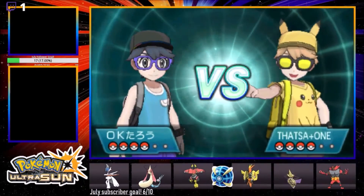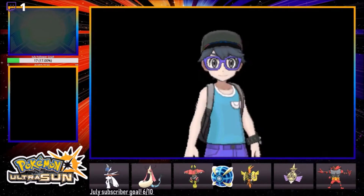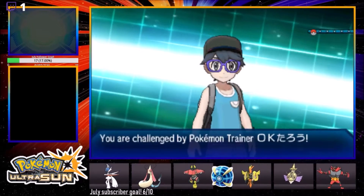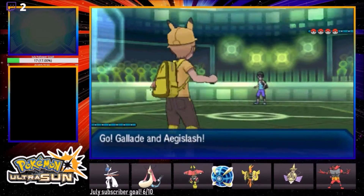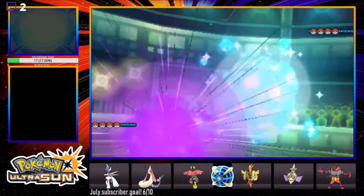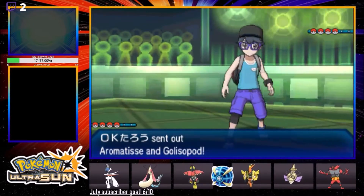The only way I think this guy gets trick room up is if he leads Stakataka and Aromatisse and I have to guess which one's setting it - that's like the only way he gets trick room up turn one. If he's going Raichu as trick room setter I should be fine. So Gallade, Aegislash - we're about as set as we're gonna get. Aromatisse, Blizzapod, all right.